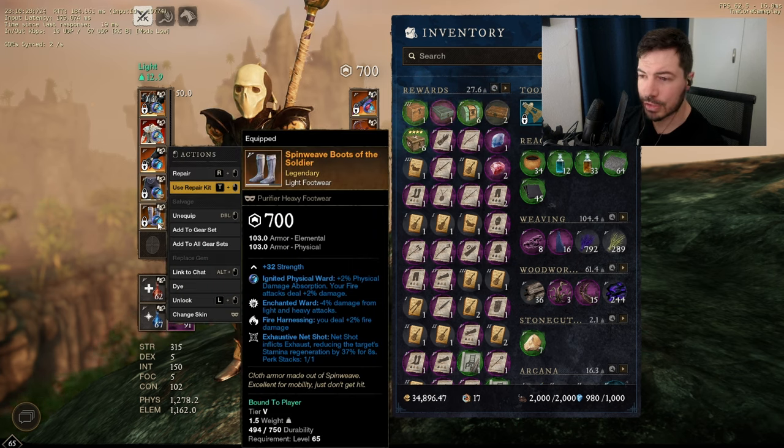For the boots, you're also going to probably need to craft since it needs to be a light piece. I chose net shot, fire harnessing, enchanted ward. You can see everything goes towards fire damage, which is really important for the blunderbuss since all the abilities do fire damage. I went with net shot as my only skill since net shot is so nice — you just net shot people and basically auto attack them until they're dead.